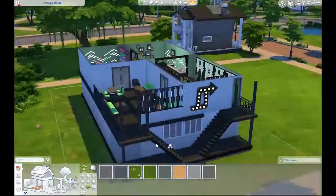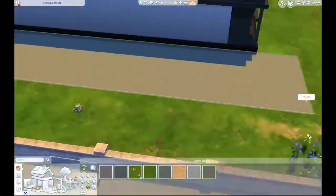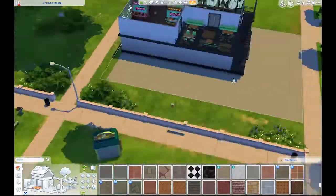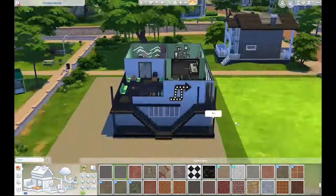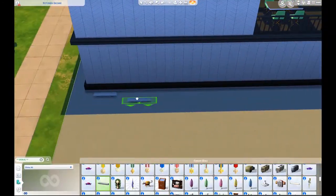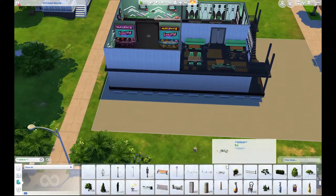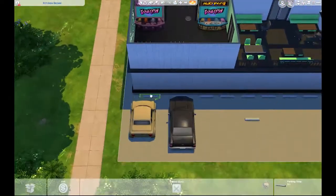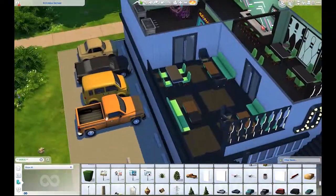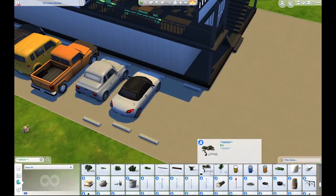I use the skylights in this — those skylight things that came in Island Living. This is my first non-island build that I've used those skylights in. I thought it would be a nice little thing for the cafe to have some skylights and brighten it up. And I got to use the little parking stops from the debug — they came from Strangerville. So if you have the Strangerville pack, you have access to parking stops in debug.